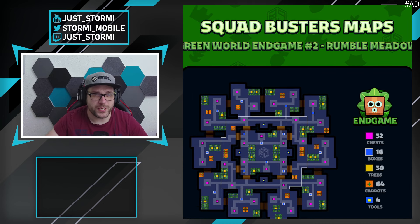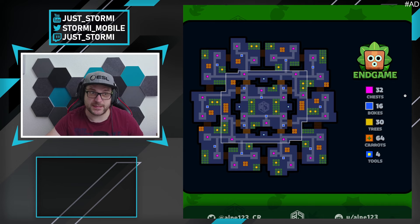On the second map, Rumble Meadow, you get two fewer chests compared to Buster Valley — important to know so you don't run to a position expecting a chest that isn't there. The 16 boxes remain the same, there are 30 trees, and there are 64 carrots total — that means 16 fewer carrots than Buster Valley, which could be a deciding factor for whether to play Mavis or not. There are still four tools.